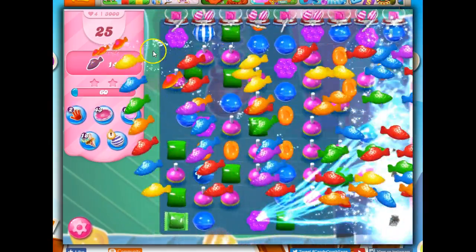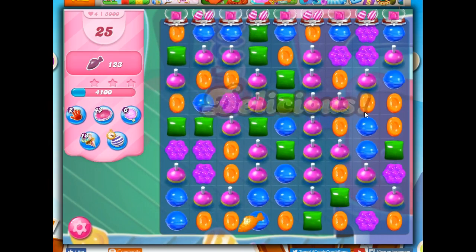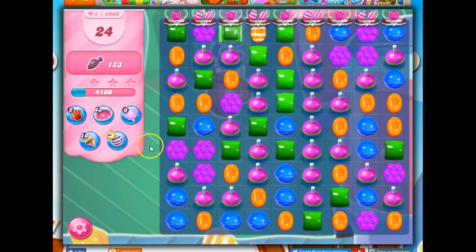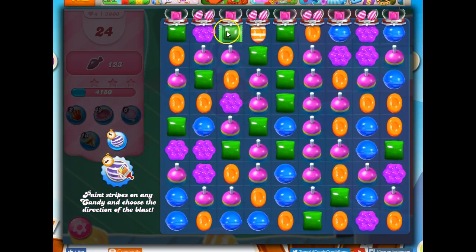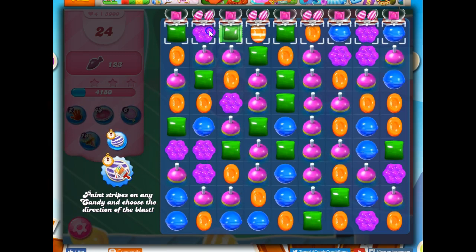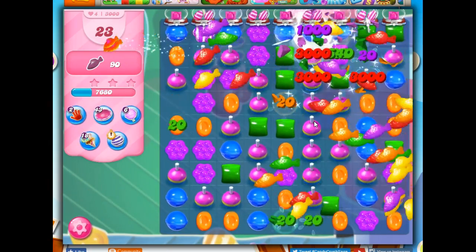Level 3000 is now a super easy level because of the changes they've made — they nerfed it when 5,000 levels were introduced. Now I want to see: does it work on other special candies? I have a stripe here and a wrapped candy. I'm going to try to convert it into a stripe — let's say I want a horizontal stripe. I set it down, pull it, and it's set up as horizontal. But let go — does it work? It does not. Same for vertical — it does not. So it's not working on special candies. I can't turn a stripe into another stripe.